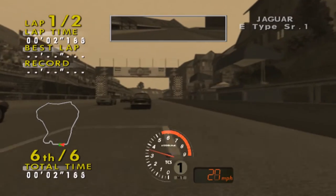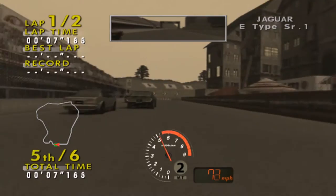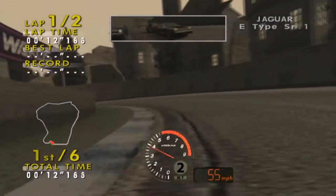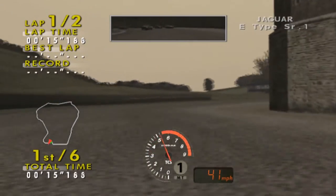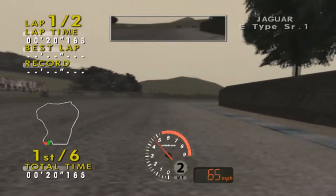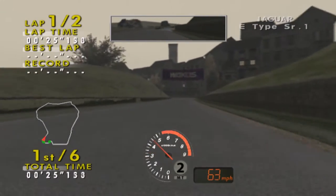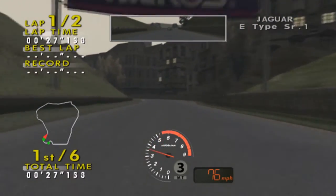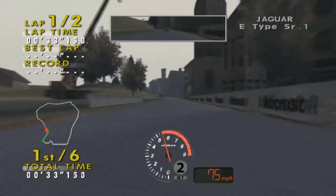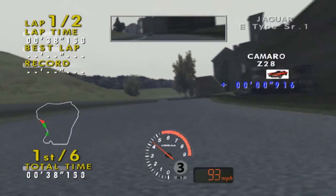Alright, standard start. Up the hill — there we go, past the Europa. Should be decently smooth sailing from here except for this car's horrendous oversteer and understeer at almost the same time. We're getting a little bit of oversteer for no reason, and as I try to turn here I'm getting a little bit of understeer.